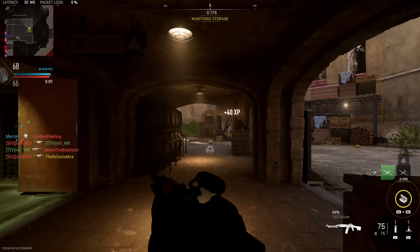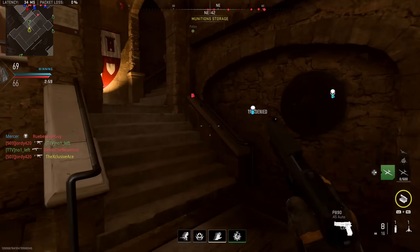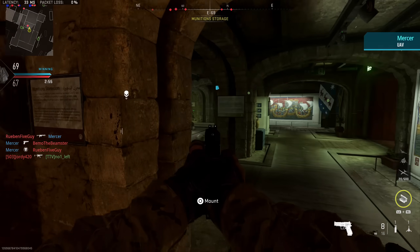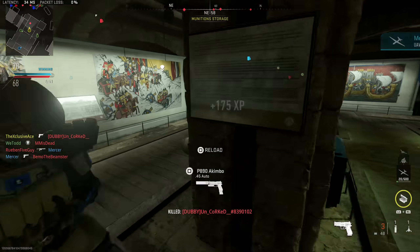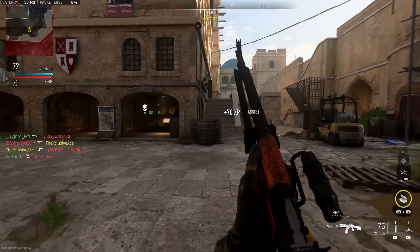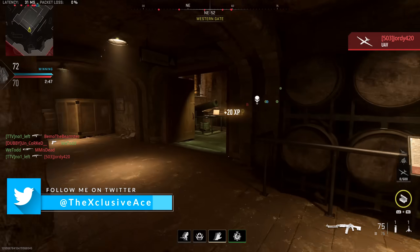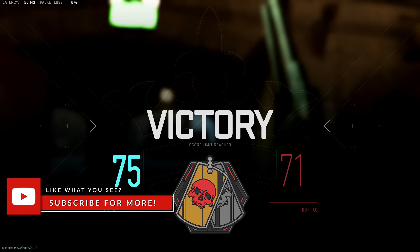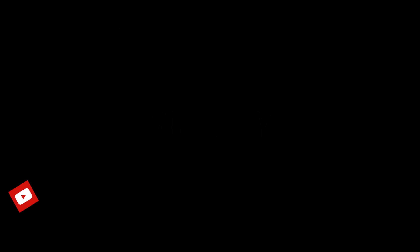You can get a pretty good indication of how many shots it takes to kill at various ranges, you just have to be quite careful. With that, I want to hear from you guys in the comments - what do you think of the current state of the firing range in Modern Warfare 2? Are you generally happy with it, or would you like to see some improvements like the ones I listed, or maybe some other improvements I didn't list? If you enjoyed the video, a like rating is always appreciated, and don't forget to subscribe for more if you haven't already. I'll talk to you guys next time.